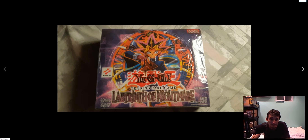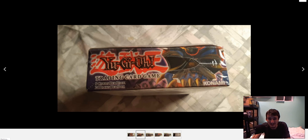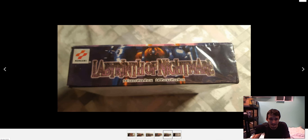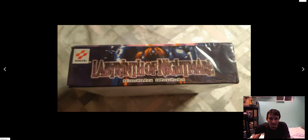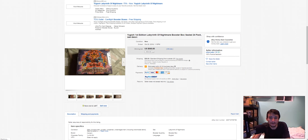Labyrinth of Nightmare, first edition — look at this. Again, Yugi looks like he was sunning for about three to five days pretty consistently, got burnt, and it turned into that nice golden brown skin, right? This is yet another disaster. Last Warrior from Another Planet also joined Yugi at the beach, right? Avoid — $560.